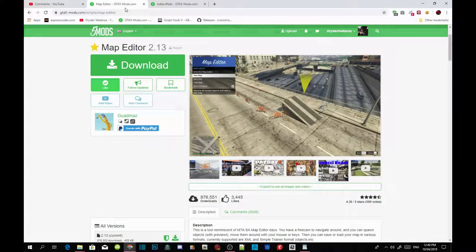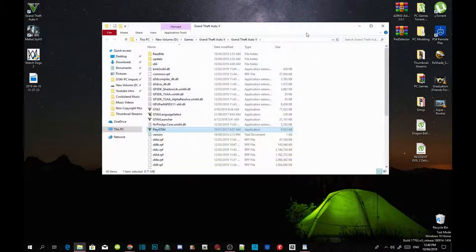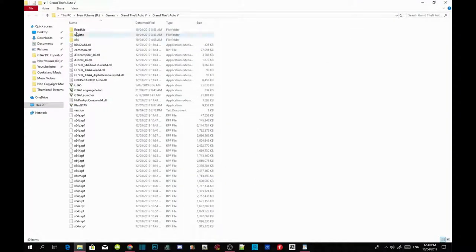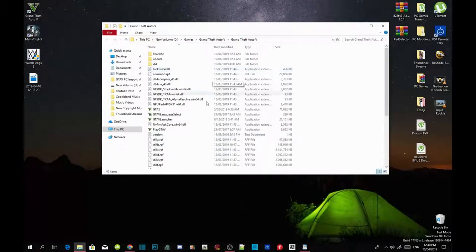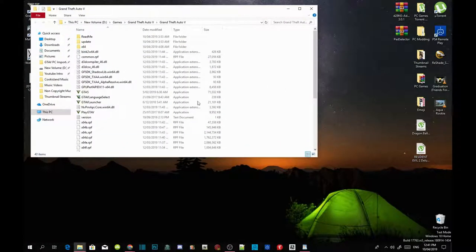Once you've downloaded the mods and requirements at the latest version, go to your Grand Theft Auto V game, hover over it, right click, and open file location. As you can see, I've got a completely clean folder — there are absolutely no mods in here, not even one mod file.